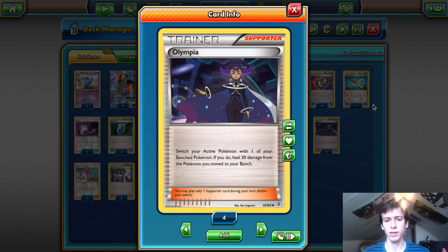We play one Olympia. A lot of people ask why I don't play Pokemon Ranger — it's just a bad card. You don't need to stream Blizzard Burns in this disruption deck. But Olympia gives you the option to stream Blizzard Burns if needed — you can Olympia into your Wobbuffet with a Float Stone or another Lapras with three energy and keep burning. Plus Olympia heals and is a switching card, so it has a lot more utility than Pokemon Ranger.